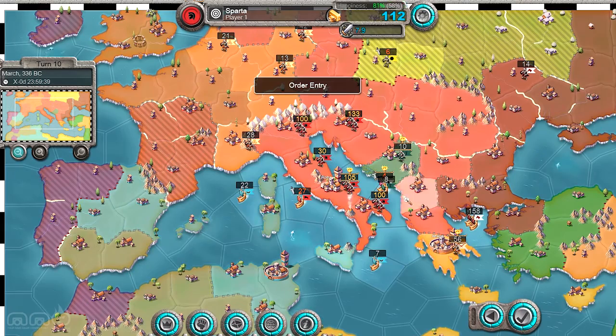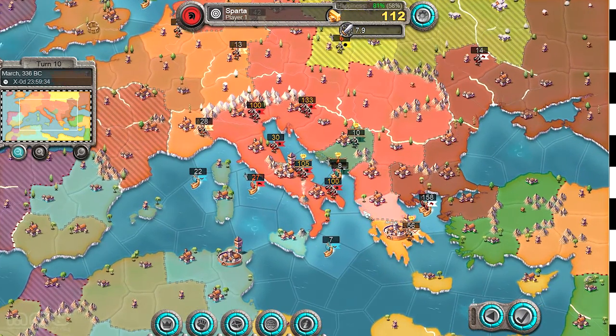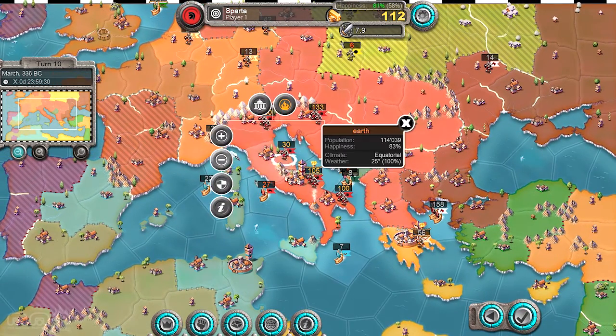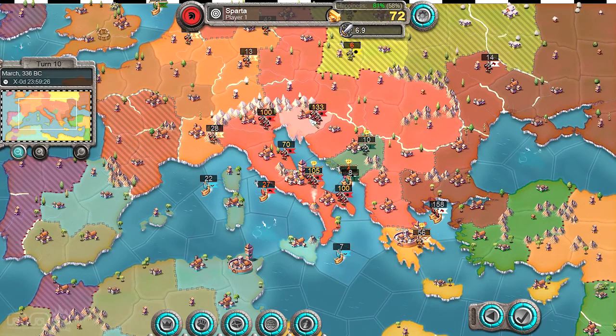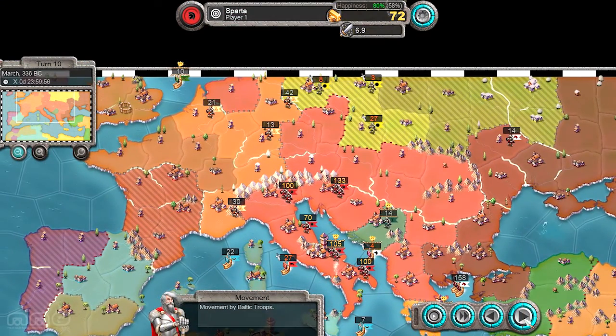That's the kind of Civilization aspect. The Risk aspect is pretty obvious if you've played Risk before — you're trying to conquer, except in Risk you're trying to conquer the world. It's very similar in that you're just trying to mostly overpower the enemy. Although in Risk there's a dice roll, whereas in this there is no dice roll, which makes it a little bit more manageable.